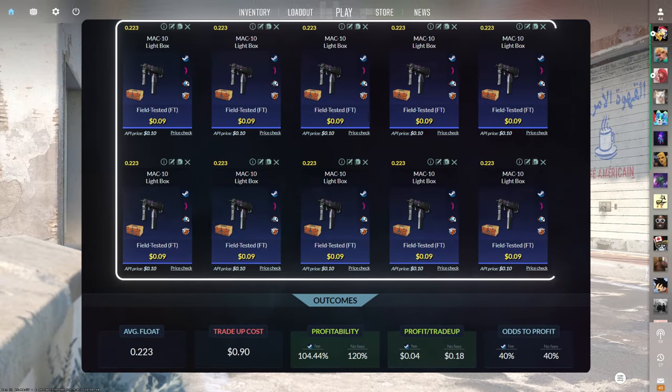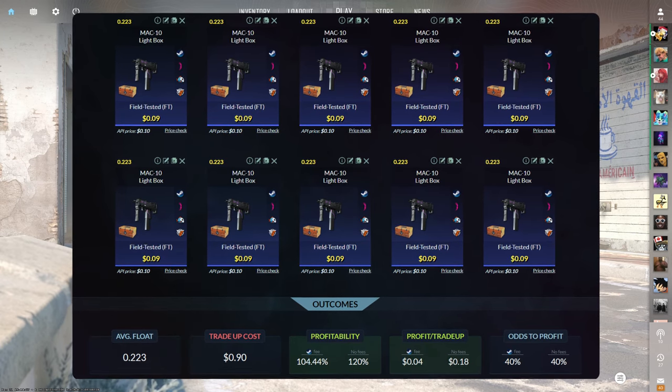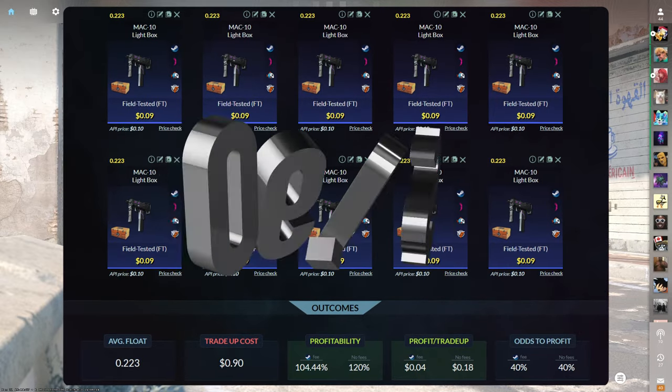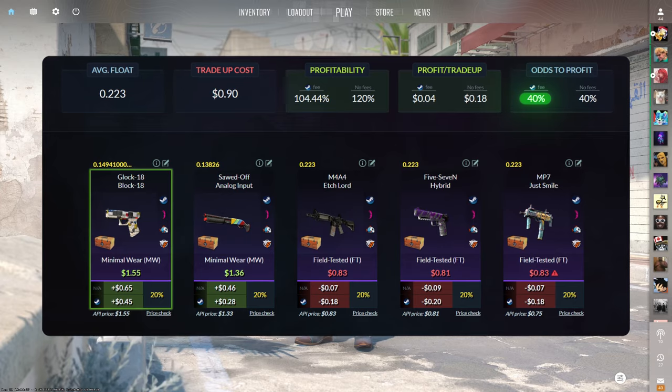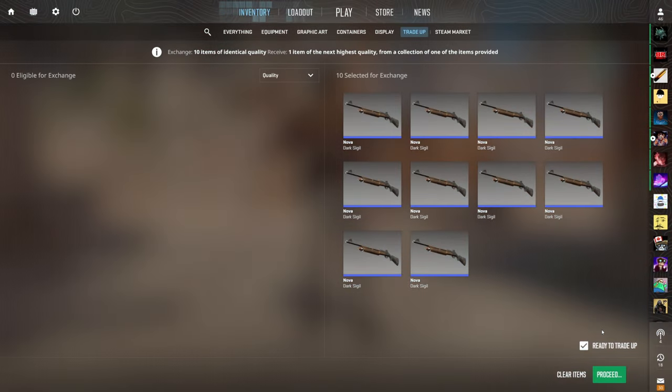Today's third tradeup consists of 10 field-tested mil-spec skins from the Kilowatt case below a 0.223 average float. Luckily these floats are super accessible since they're quite high. Make sure to get each input for 9 cents or less. This tradeup costs 90 cents total and has 104.44% profitability with a 40% chance to profit each time. Of the five outcomes, all we want are the Glock and the Sawed-Off. We haven't missed a single tradeup yet, so hopefully that doesn't start here, but we do have a 60% chance to miss. If we see that Glock 18, that's 45 cents of profit. The cool thing about this tradeup is these floats are super easy to get, so go try this one out for yourself.